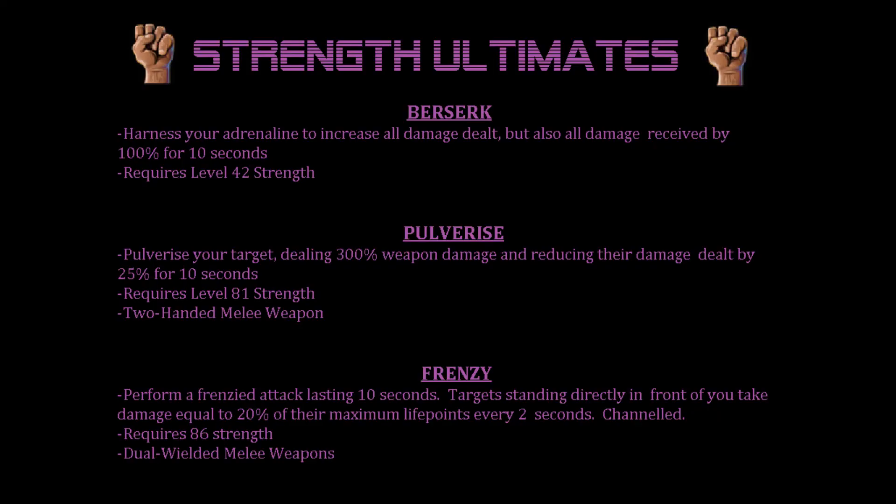Next up we have the strength ultimates: Berserk, Pulverize, and Frenzy. With Berserk, you harness your adrenaline to increase all damage dealt, but also all damage received by 100% for 10 seconds. It requires level 42 strength. With Pulverize, you pulverize your target, dealing 300% weapon damage and reducing their damage dealt by 25% for 10 seconds. It requires level 81 strength and a 2 handed melee weapon.